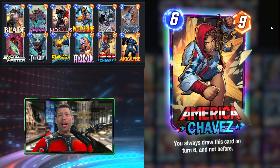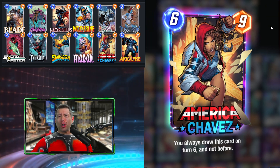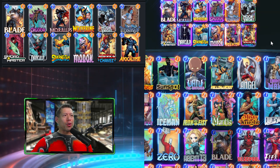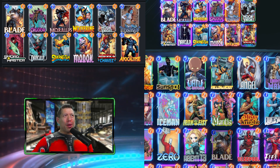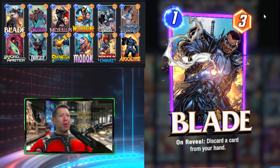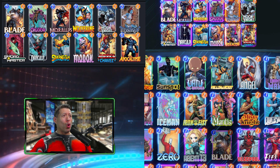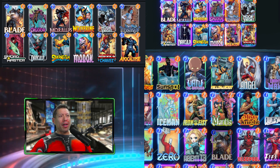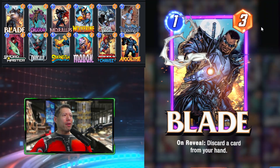We want America Chavez in there not just for the turn six play, but so we get more of a chance to pull our other key cards. Now, we have some other discard cards in this deck. I'm still not sure about Blade, because it discards a random card — sometimes if we have Swarm or Apocalypse, that's what we want, but sometimes it discards MODOK or Dracula instead. So it's a little bit of RNG.